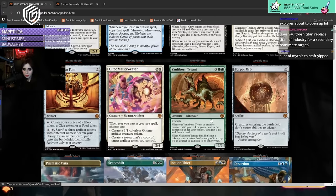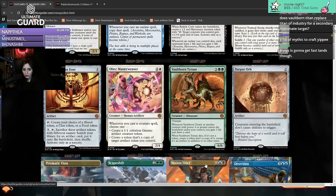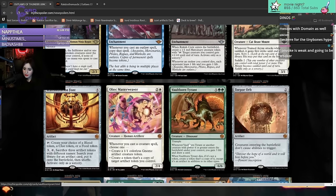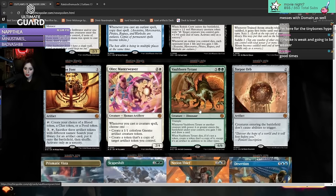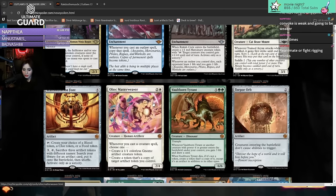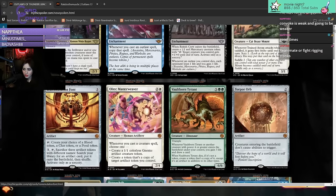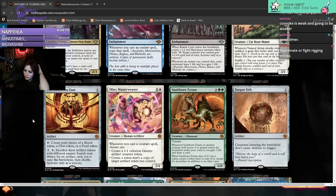Fault-born Tyrant - seven mana six-six. Whenever Tyrant or another creature with power four or greater enters the battlefield under your control, you gain three life and draw a card. When it dies, if it's not a token, create a token that's a copy of it except it's an artifact with trample. Could be a decent target for Fight Rigging. Old Matter Weaver - three mana two-four. Whenever you cast a creature spell, create a Gnome token that's a copy of target artifact you control. Transportation Font - five mana: create your choice of a blood, clue, or food token. Sacrifice three artifact tokens with different names to search your library for an artifact card and put it onto the battlefield.